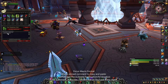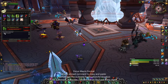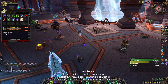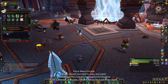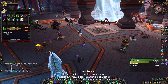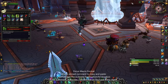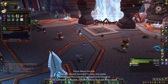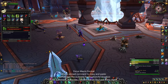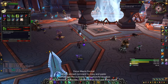The next macro is Fell Eruption Cancel. It has two commands: slash cancel aura Nether Walk, then slash cast Fell Eruption. What this does is handle situations where you're in Nether Walk — your immunity bubble — and need to stun someone. While in Nether Walk, the only things you can normally cast are Soulshape (if Night Fae), Imprison, and Reverse Magic.